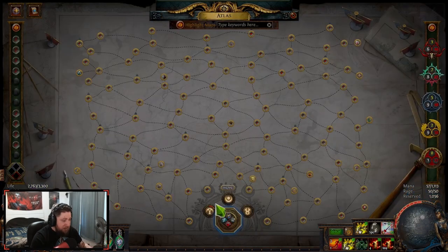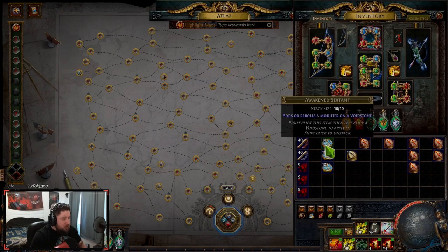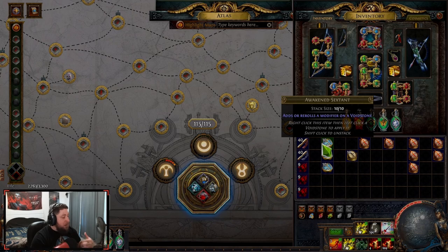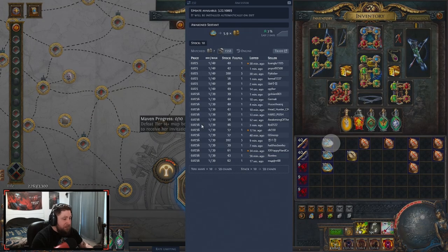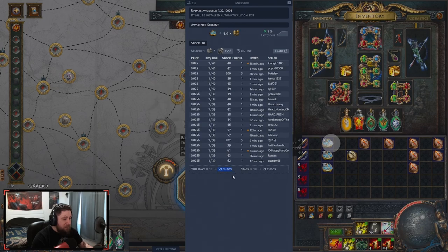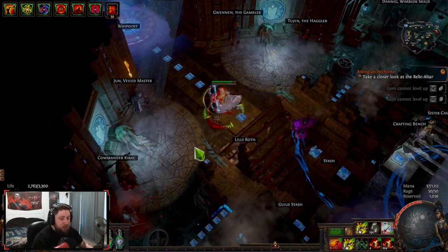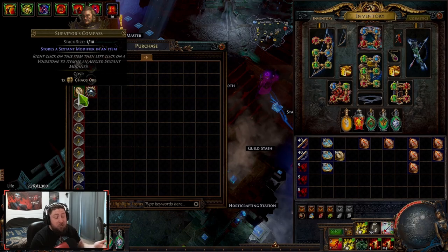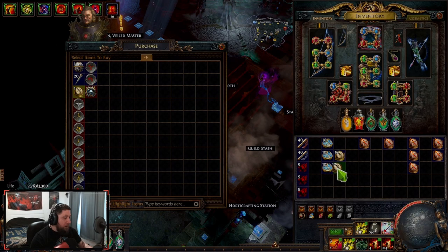So once you have your void stones all set and you've changed your atlas tree to get four uses — because they're going to sell for more — the next thing is the awakened sextants. Awakened sextants add or reroll a modifier on a void stone. You can get these from drops or you can buy them. Looking on POE Ninja they're trading for about six currency a piece right now. You're also going to need some surveyor compasses. You can come over to Captain Keurig and purchase surveyor compasses from him — they store a sextant modifier on an item and are one chaos a piece. Let's buy 10, so we're 10 chaos deep.